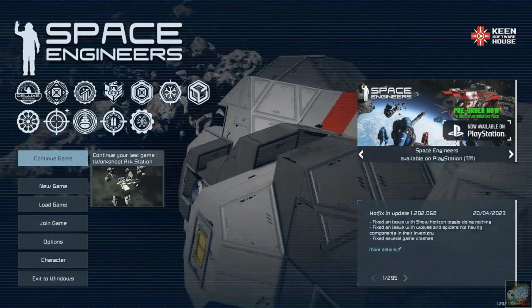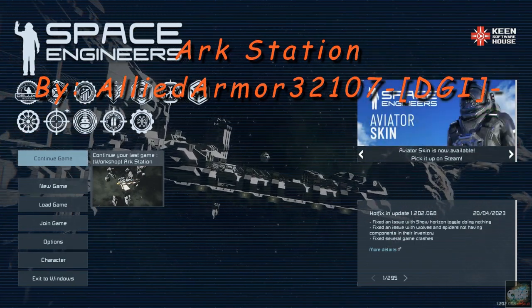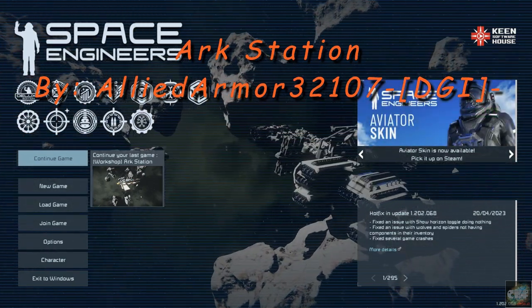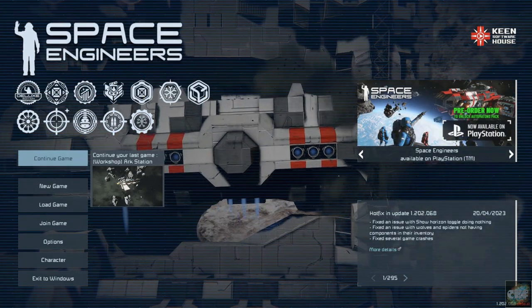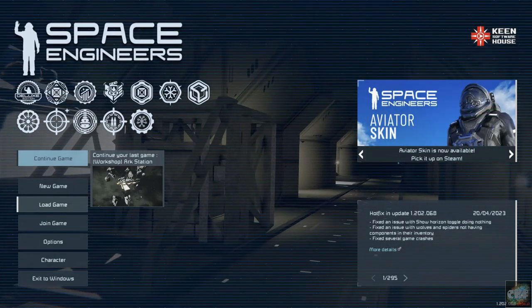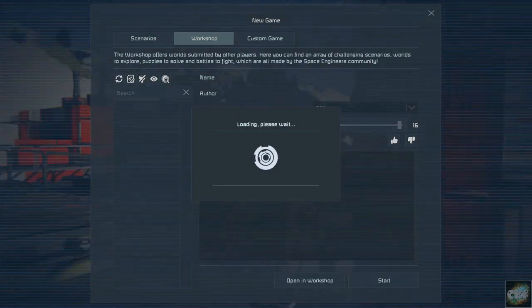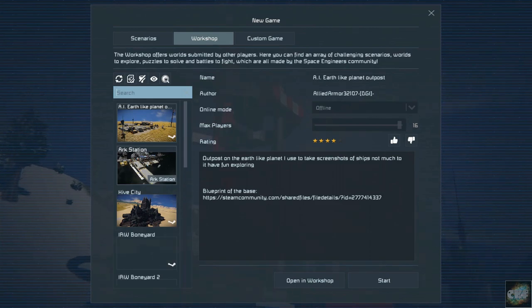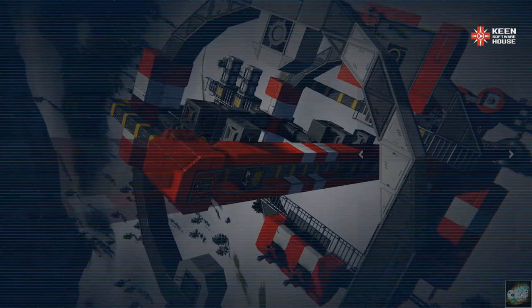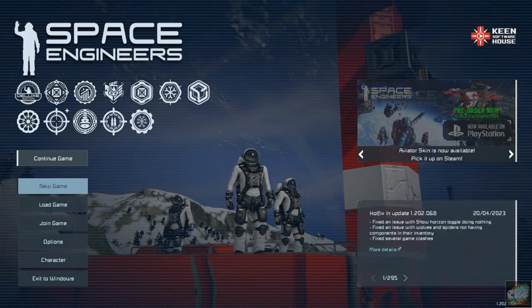It's called the Arc Station by Allied Armor 32107. I did the Rusted Dunes world of his, and he really does do some great worlds. You would find it if you go under new game, go to Workshop, and it's going to be called Arc Station. I already have one open, so I'm not going to start another one — let's continue game.